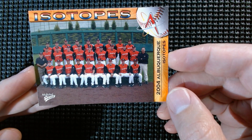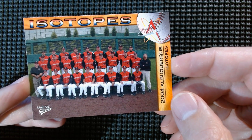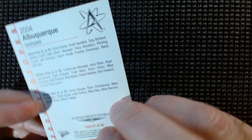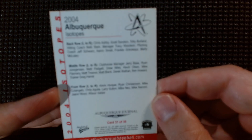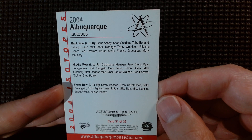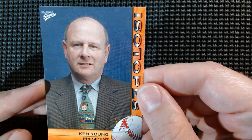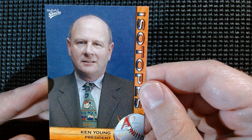The 2004 Albuquerque Isotopes team picture — losing my voice, dang nabbit. You can read that. Ken Young, president — he's got a baseball tie of some kind, it almost looks crocheted.